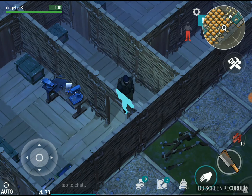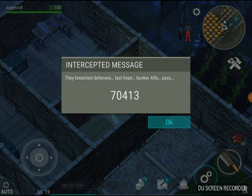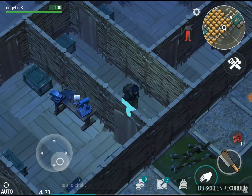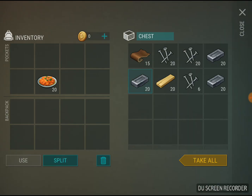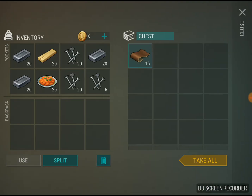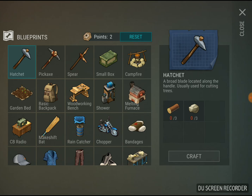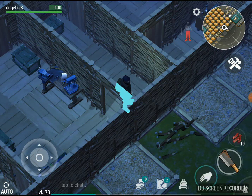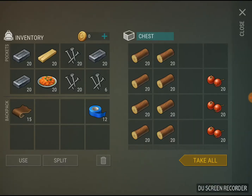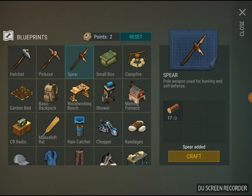Zombie horde. What's the new code? 70413. We're not going to focus on that right now. Let's grab some materials. First weapon on the list is the spear.